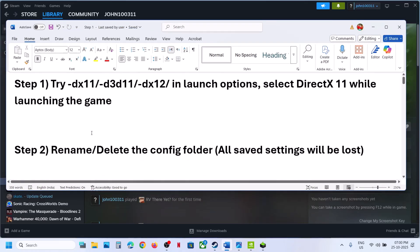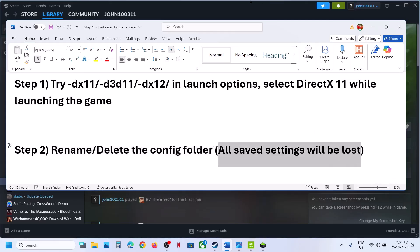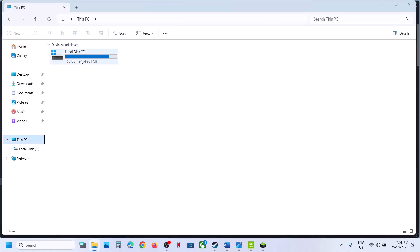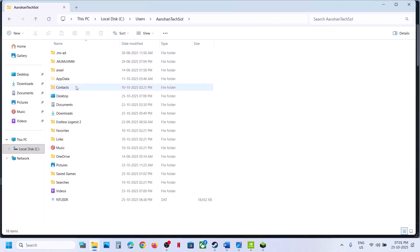The next step is to rename or delete the config folder. When you rename or delete the config folder, all the saved settings will be lost. For this, open File Explorer, go to This PC, open C drive, open the Users folder, and then open your username folder. Now open AppData.